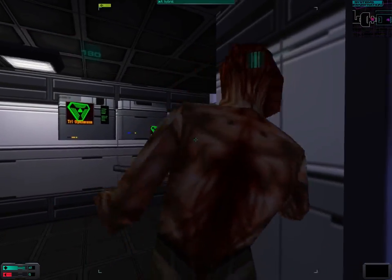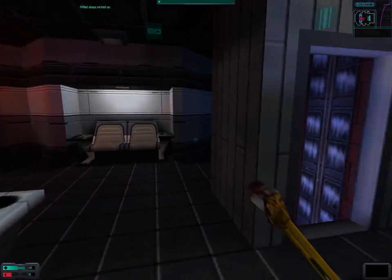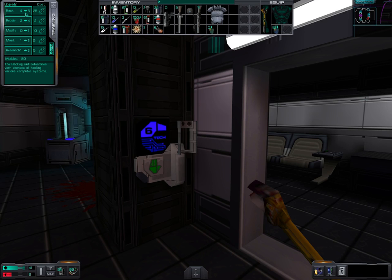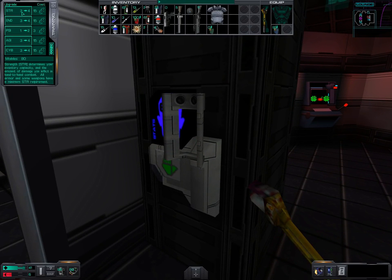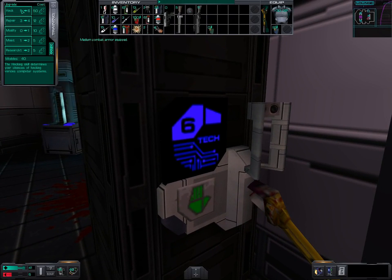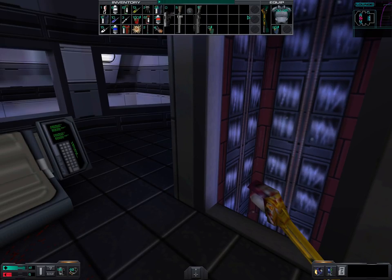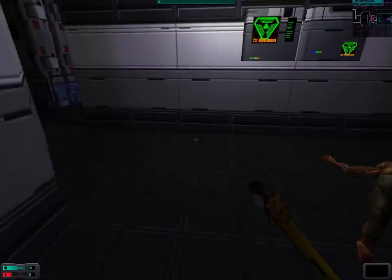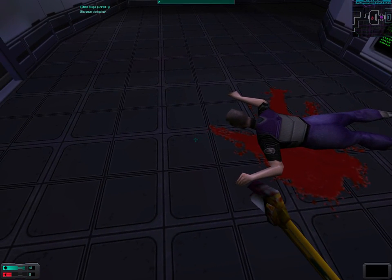Let's go back to the upgrade station and immediately upgrade our hacking and our strength. Hacking - that's 25 cyber modules that we need. We need 15. We'll put this on, then hacking - I think we want to upgrade now and keep the rest. Upgrading to level 4 in strength also freed one of the inventory slots.